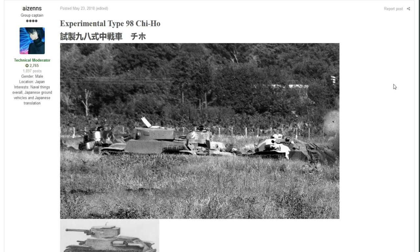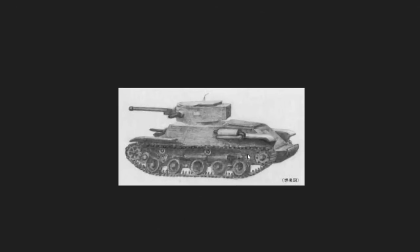The next vehicle is an experimental one with pretty much no information on it — this is the Type 98 Chi-Ho, put forward by Azenz. You know how we talk about a lot of these Japanese vehicles not having much information? Well, look at this. Azenz is from Japan and is not a native English speaker, so please don't focus on the English writing.